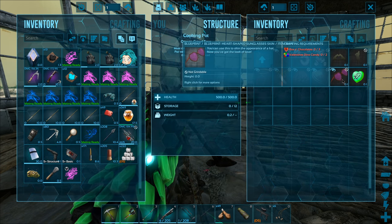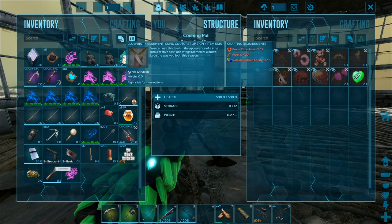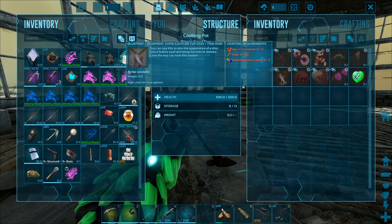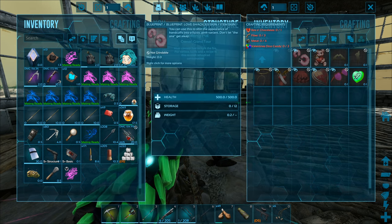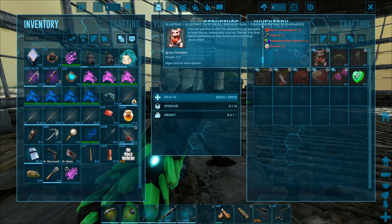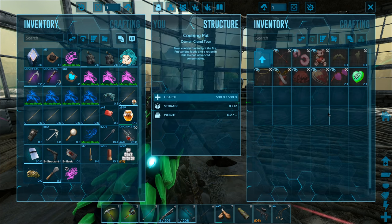We also have a couple of other skins. I might try to get the full costume - I think I already have one piece from a previous event. We also have the bow and arrows, but I can't use that because I have a stack mod and it doesn't work with the arrows. I don't have much use for the handcuffs, but the grenade skin is what I'm curious about - I want to know if popping it onto a stack of grenades makes a different explosion.